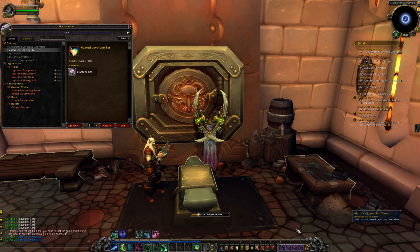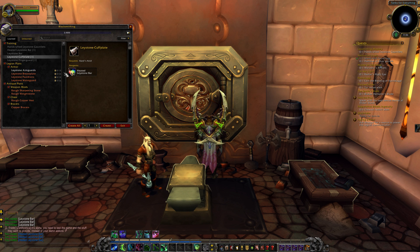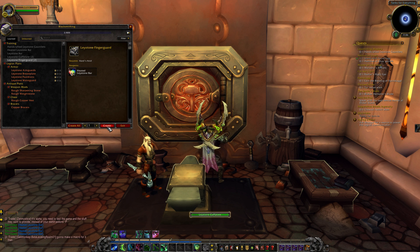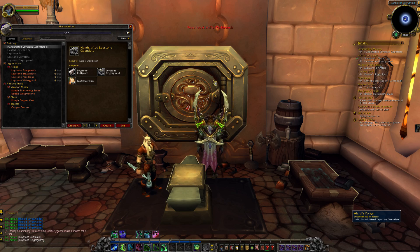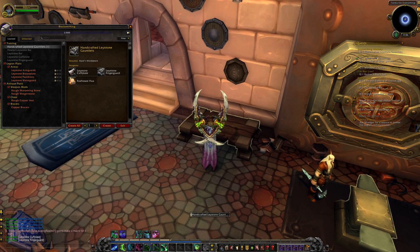Unfortunately there's a little bit of lag here messing things up. We've got all of our heated Laystone bars made, so we'll be able to make the cuff plate and finger guard now — just making one of each. There's the cuff plates, and there's the finger guard. Once that's done we're going to be able to make these gauntlets, which are completely useless — they're just a quest item for the sake of training. I need to go over to the workbench to make that, so basically you're just going to have to move between different crafting stations.